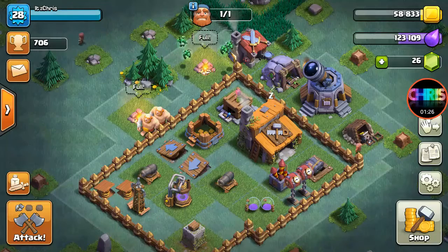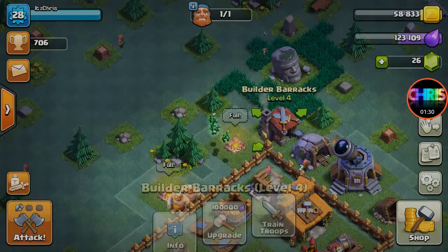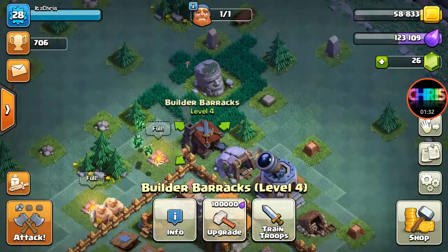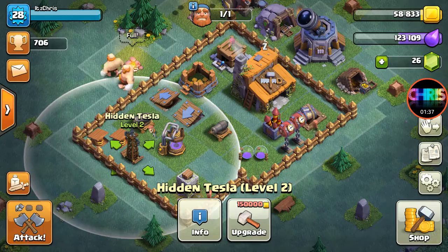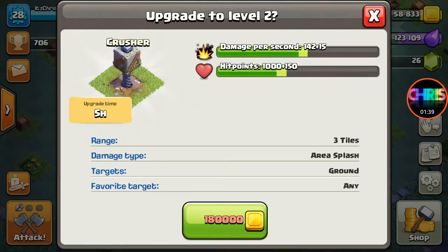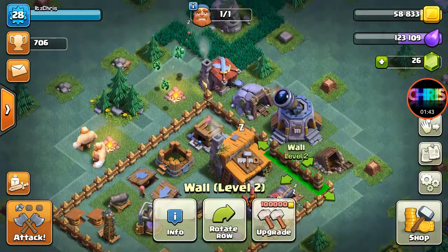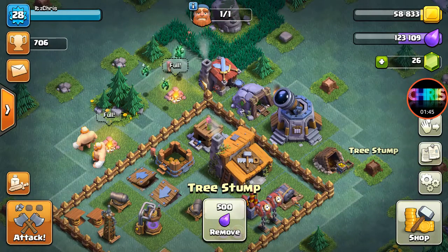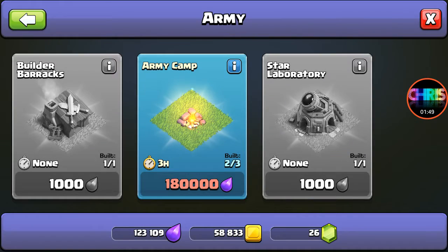Everything's maxing here. I think I'm maxed on elixir right now — yeah, maxed out on elixir. I just need to upgrade the Tesla once and the Crusher twice and then I'm done with this, besides walls. I still need another army camp.